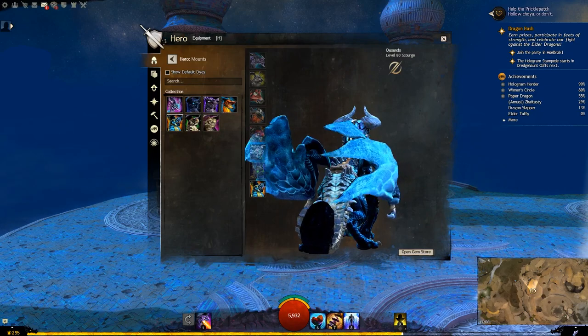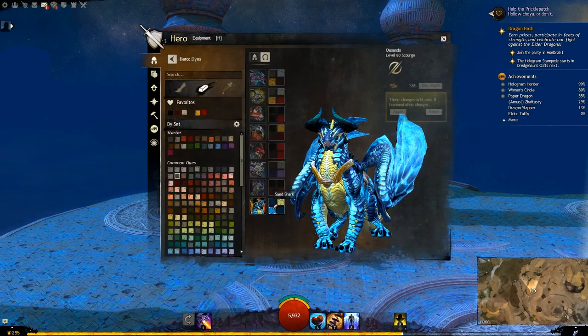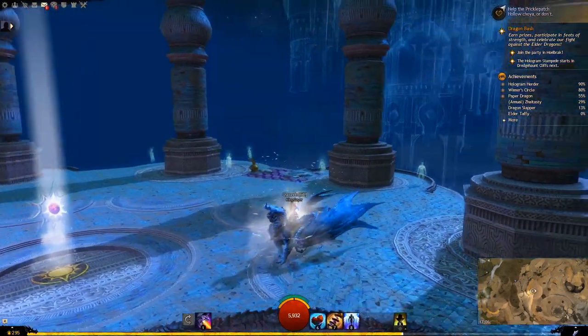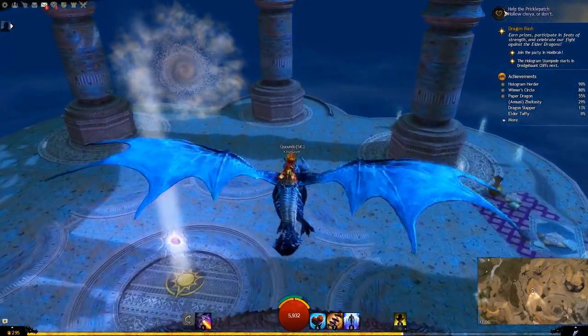Let's move on to the Caldera Skyscale. This guy is beautiful — very much like Aurine I find. Is it using Electro Blue? Okay, so this is the default colors here. This one really does remind me of kind of if Aurine was a Skyscale, just the color scheme and everything.